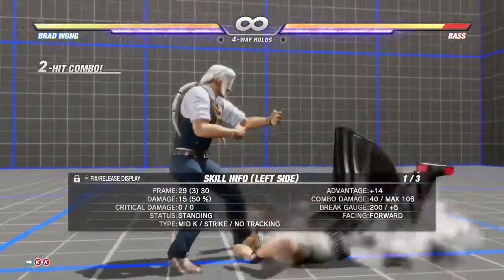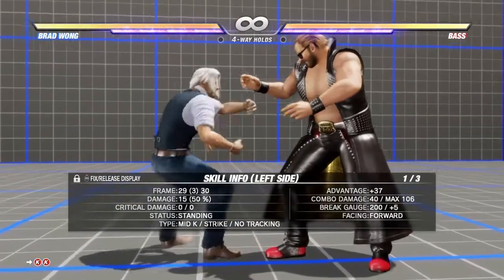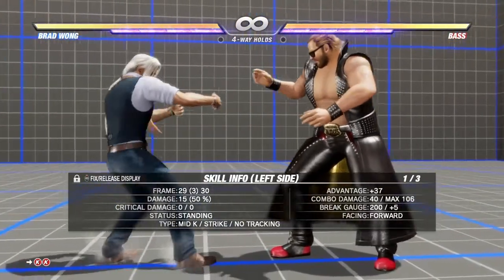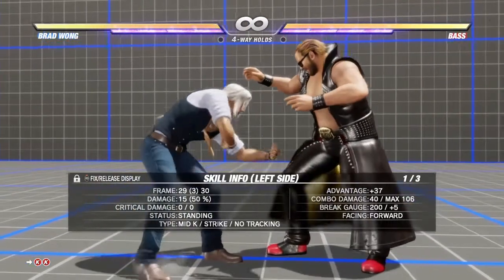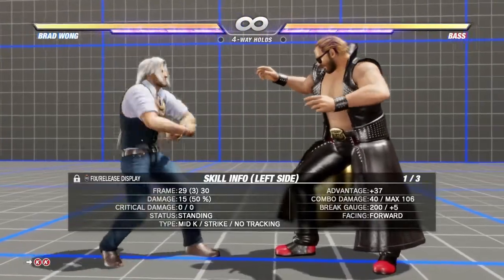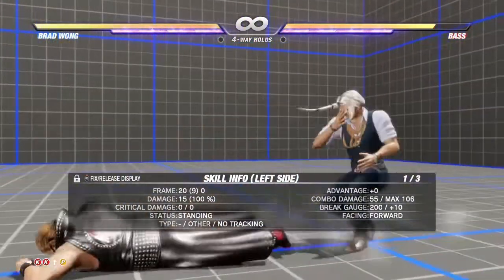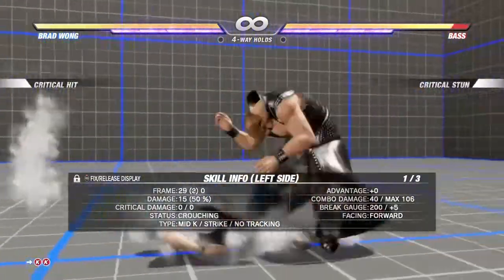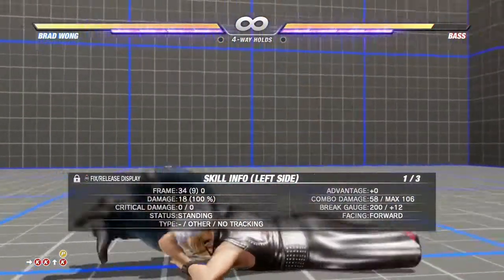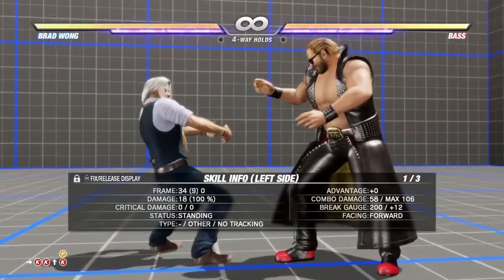Say you get a knockdown from forward kick kick — you can go for some hits that will do a little more damage, though they're not guaranteed if the opponent wakes up correctly. There's up punch, though you end up on the other side — keep that in mind. Or you can do up punch and kick, which puts you on the same side and has the most damage of the two, but is the slower option.